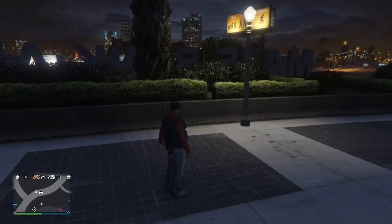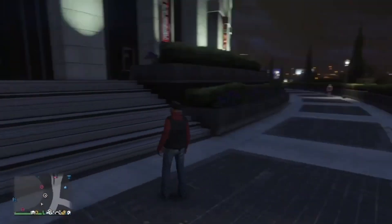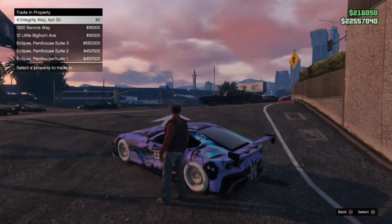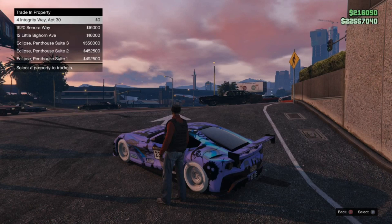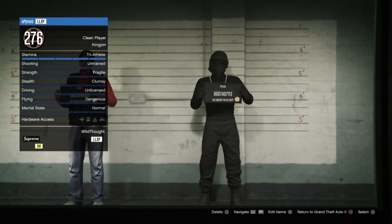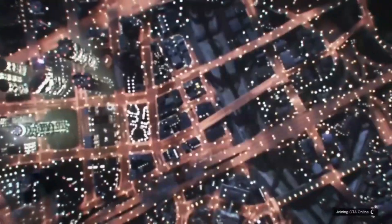Before we start the glitch, let's go over the requirements. Load into your main character — your main character needs to have the most expensive apartments on slots 4, 5, and 6. As you can see on screen, on slots 4, 5, and 6 I have Eclipse Towers because it sells for the most.